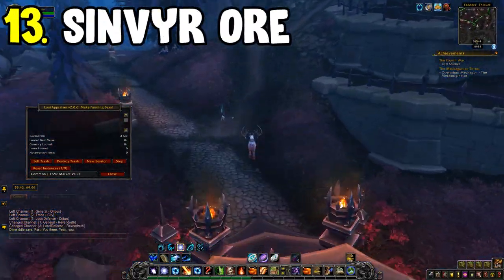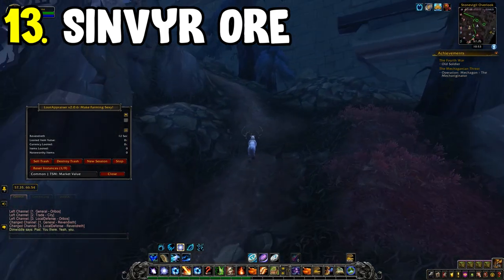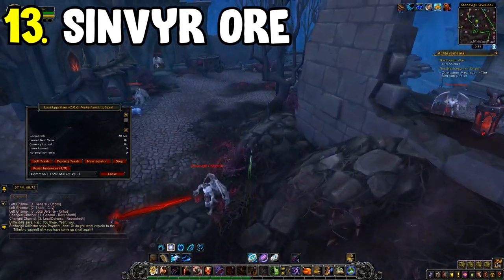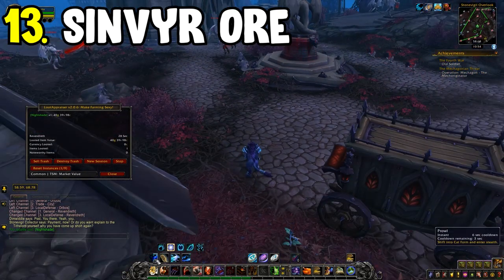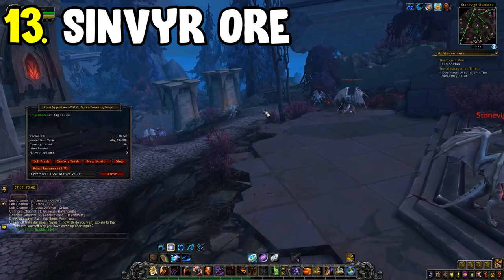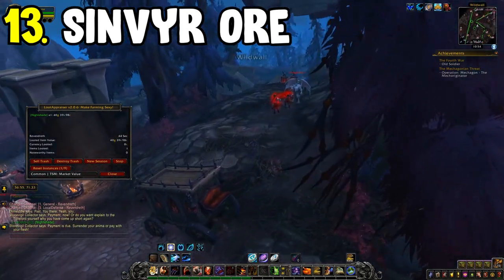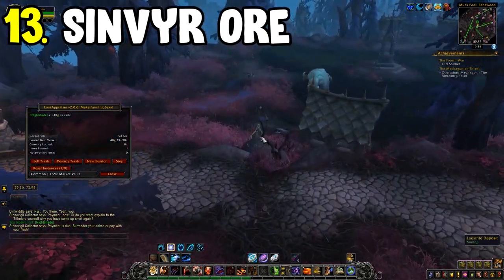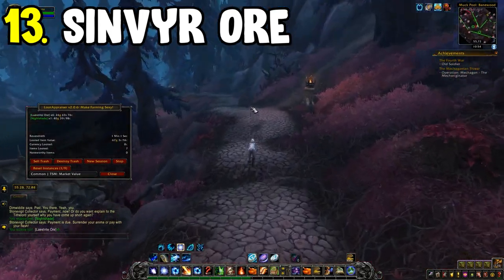Number thirteen is the Sinvyr Ore farm in Revendreth. This can be paired as a multi-farm by running both a miner and a herbalist together. Sinvyr Ore is one of the highest gold per hour options for Shadowlands ore, and follows a similar route to the Widow Bloom farm. Run as a tank spec to avoid being dazed. It has one of the fastest sell rates among Shadowlands farms.